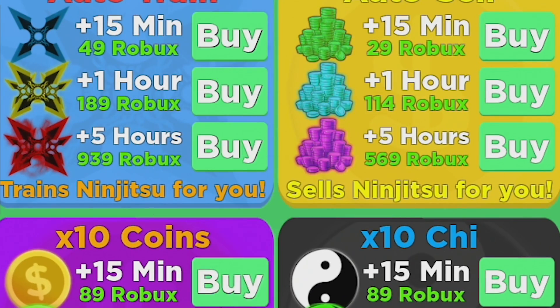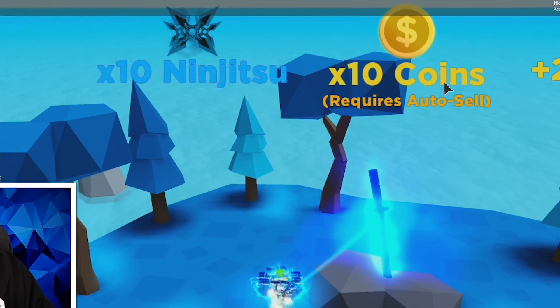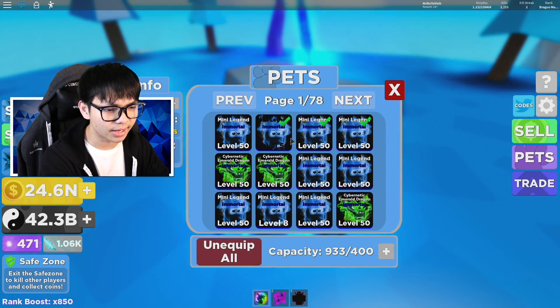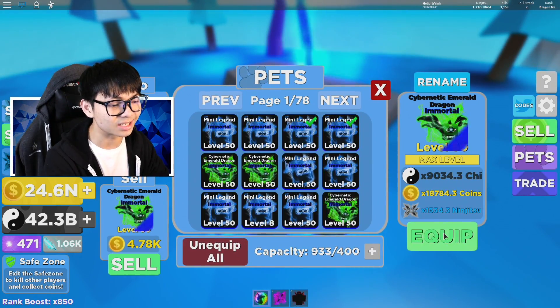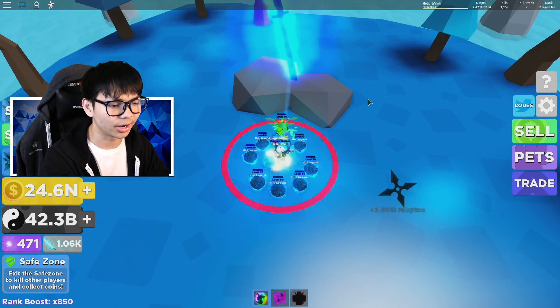I actually need to get 10 time coins right there. If I get 10 time coins I can go ahead and sell it for a lot of coins. What I'm going to do is equip one pet because I need some coins — the green pet is going to give me a little bit of coins. So that is what's going to happen.